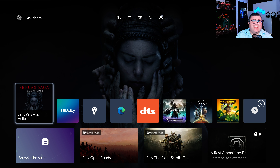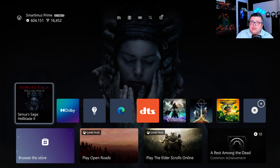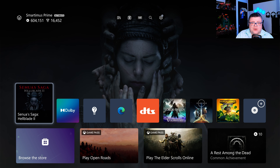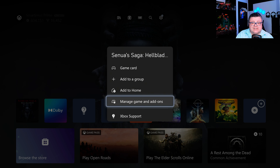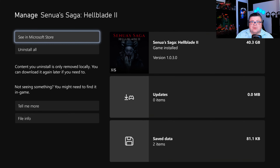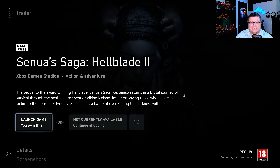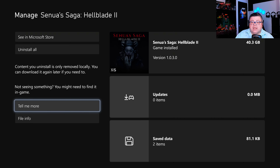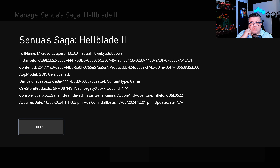Hey guys and girls, thank you for watching another episode of the Xbox Tester. My name is Maurice. Today we're getting a look at Senua's Saga: Hellblade 2 on the Series X. Let's dive in. First of all, let's see how much data it is — that's only 40.3 GB. The game is on Game Pass, so if you have a subscription you can get this game right now.